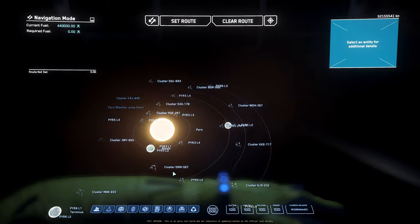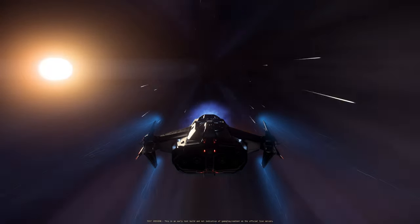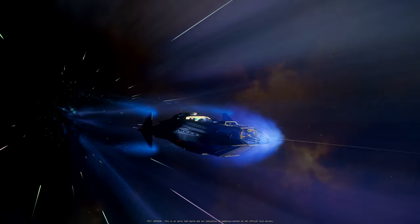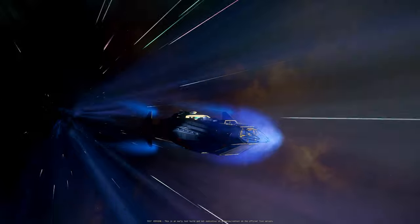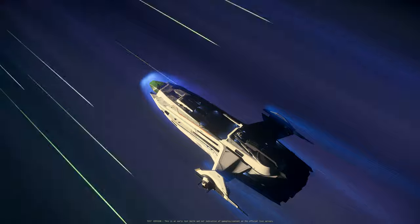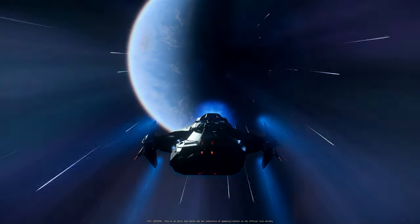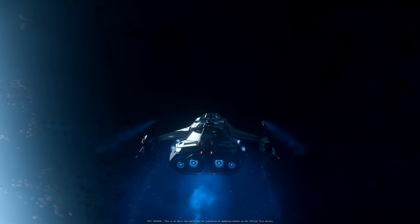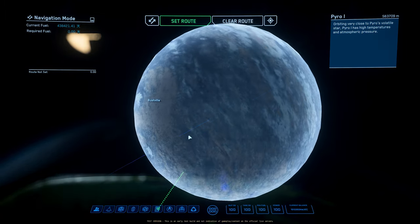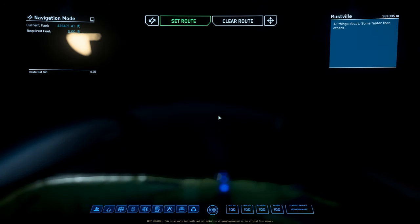Jumping to Pyro 1. I really love the background in Pyro — look at those nebulas or dust clouds. It's very colorful. We are arriving at Pyro 1 — this is the closest planet to the Pyro Sun. Rustvale. Sounds like the sister of Lorville. Let's go to Rustvale then.